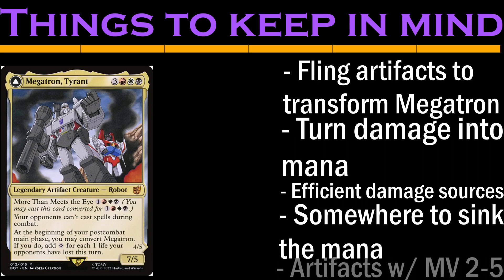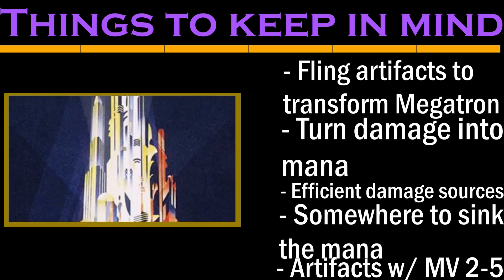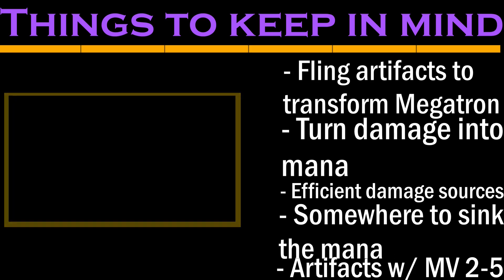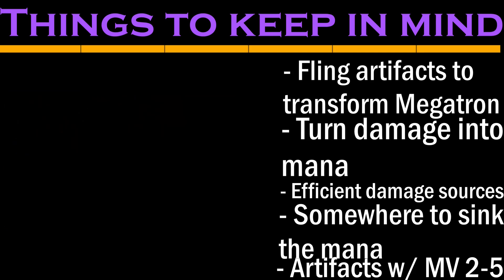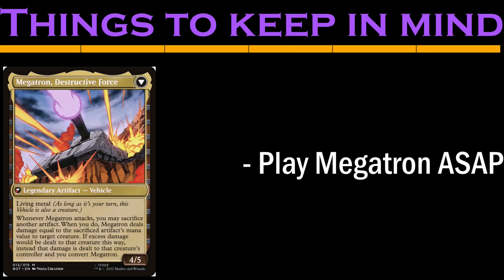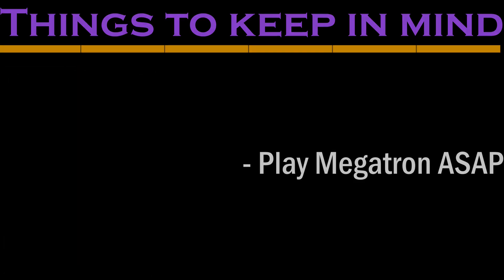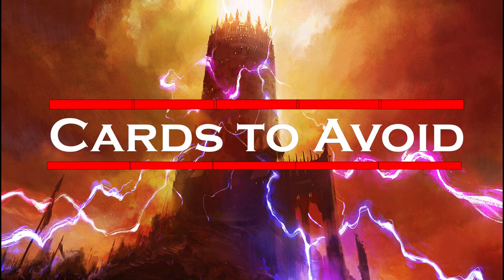We'll also want to play artifacts with mana values between 2 and 5 to fling at enemy creatures. But like with Unhello, we can't let these artifacts go to waste — these need to be artifacts that net us some advantage by entering and going to the bin, not just whatever fodder we have lying around. The slots we can use for these artifacts are few and far between, and the bar for what can go in them is high.